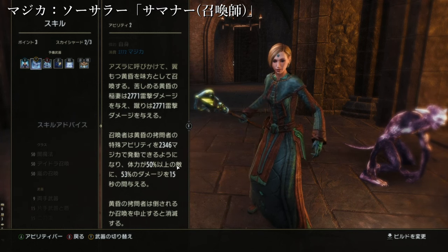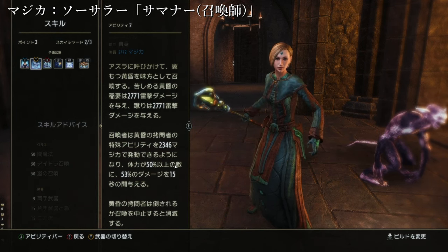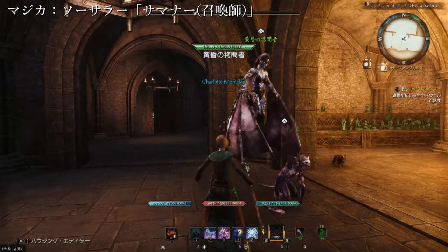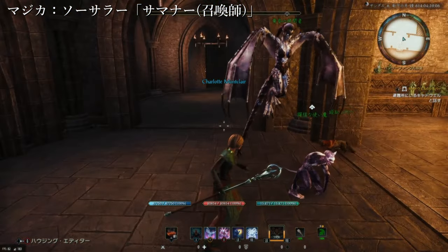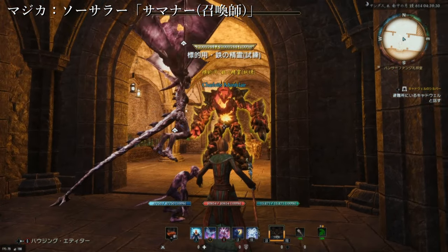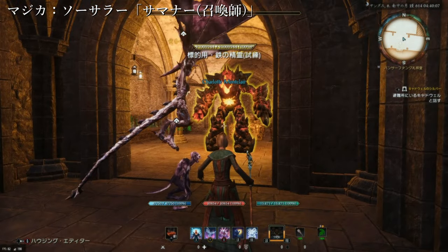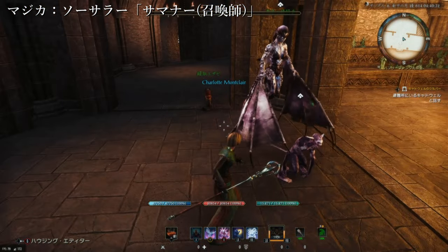呼び出した後もう一回このスキルを使うと、召喚者は黄昏の拷問者の特殊アビリティを2346間近で発動でき、体力が50%以上の敵に対して53%のダメージを15秒の間に与えます。つまり黄昏ちゃんのダメージが53%増しで当たります。ボスと戦っている時、50%以下まで削れたら、もう黄昏ちゃんのスキルは使わなくてもいいかなという感じですね。